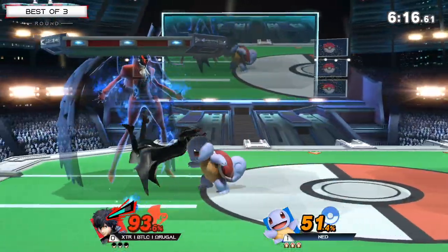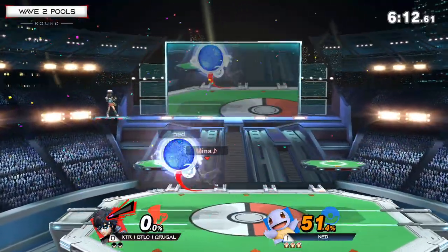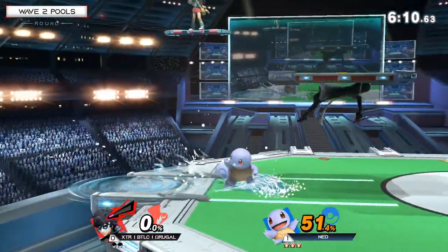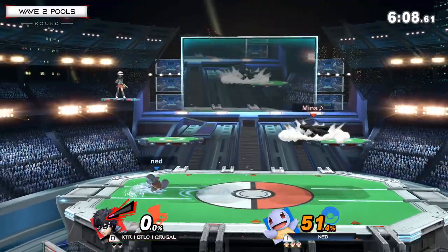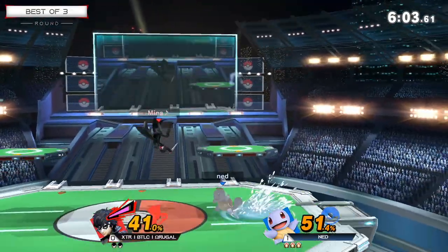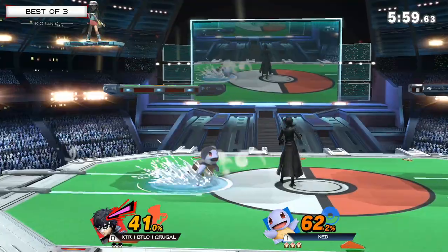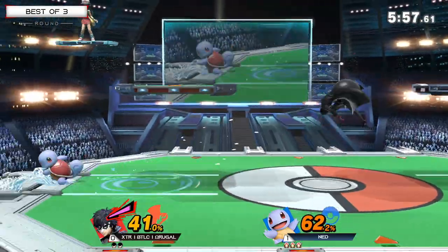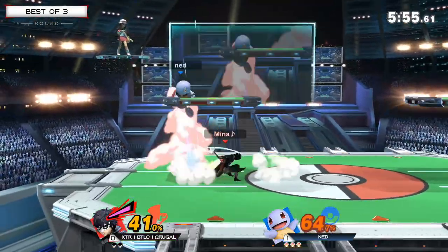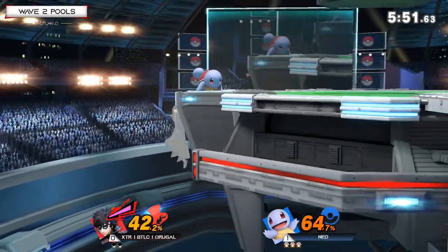Goes for the reset — that was very good from Ned, catching on to the no-tech habit, getting hit with that down tilt, missing the tech on the second one, and finding the jab reset into forward smash. You can see Squirtle very slowly pushing him forward towards the blast zone. That's one of the only ways Squirtle ever gets a kill — if they miss a tech. Forward air, going for another forward air. He's living — it's Joker, he has the best tether in the game!